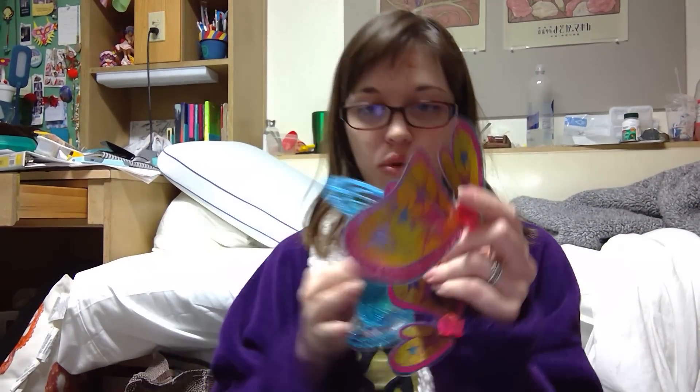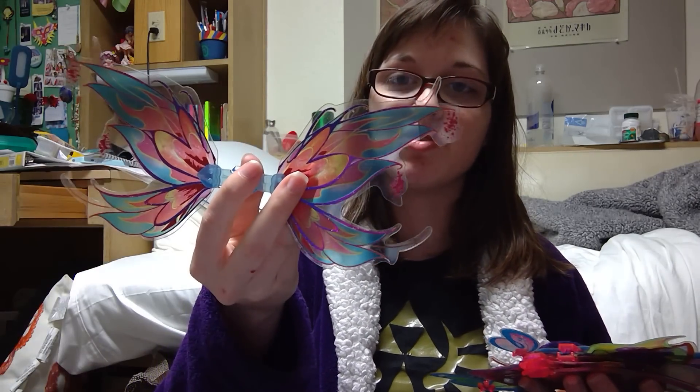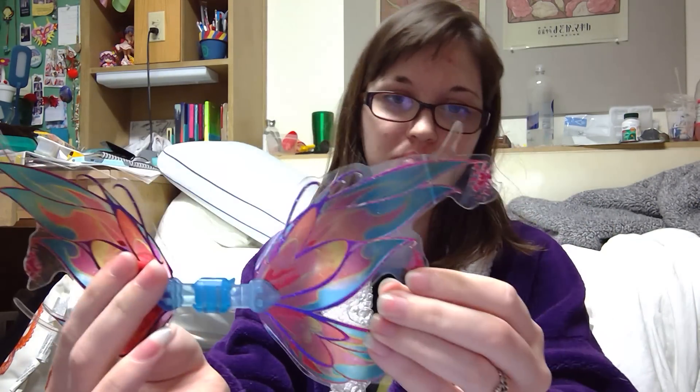Sophix Bloom — both of her wings. Believix Aisha and one Bloom Believix wing. So we have both Sophix wings, both Believix Stella wings, both Enchantix Flora wings. One Harmonix Flora wing, both Believix Flora, both Enchantix Stella — very exciting. Both Believix Bloom. I just noticed that bend in Bloomix — at least it's not broken, because mine snapped my Tecna. Both of Bloomix Bloom's wings.